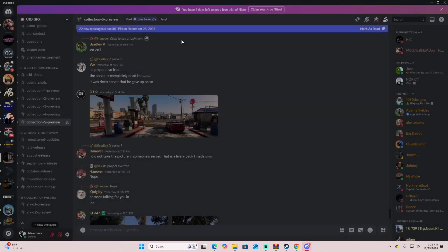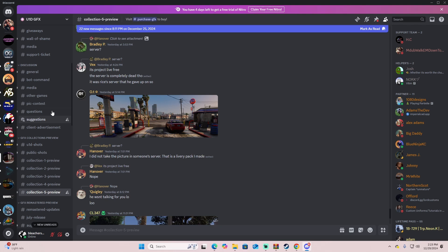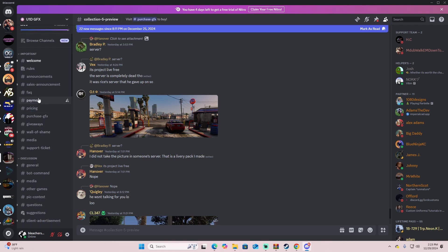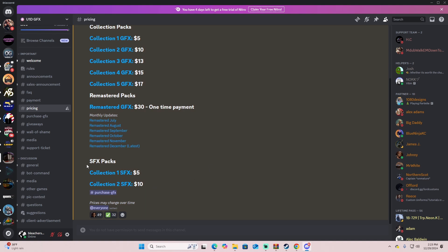To get this pack, the link for U1D Graphics will be down in the description. On the pricing: you can buy collections individually, or I paid for the lifetime pass for the graphics, which gives you everything — old packs, new packs that come out, and all the remastered ones. Or you can do one-time payments to get whichever collection you want. I currently use Collection 4, which I thought looked the best.